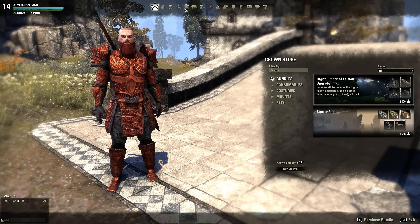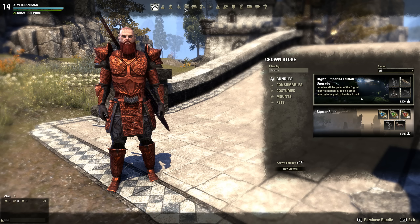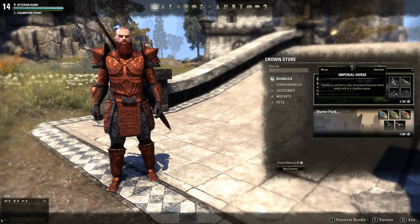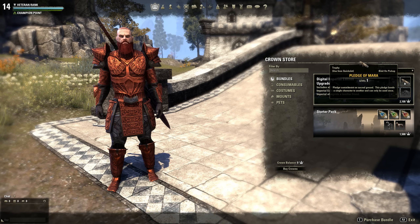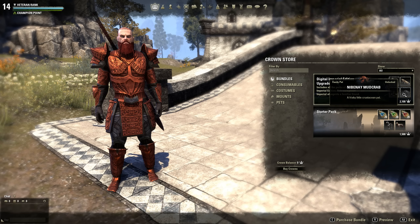Let's take a look at the bundles. The Digital Imperial Edition — I already have this edition — but if you didn't, you'd be able to buy it here. It lets you play the Imperial race, gives you a white horse, the Pledge of Mara which lets you level up faster with a friend, and the mud crab pet.